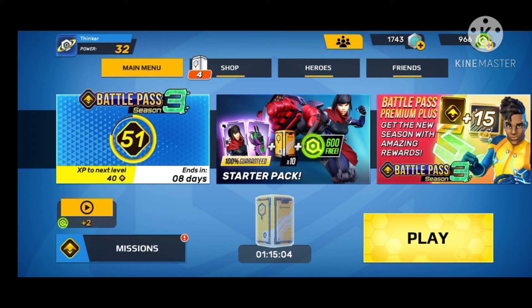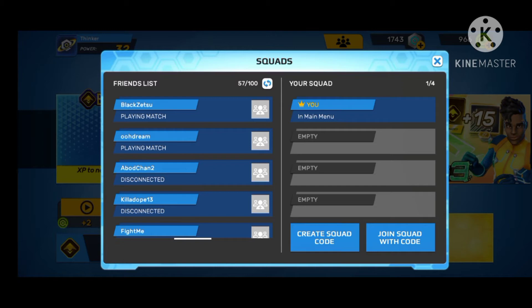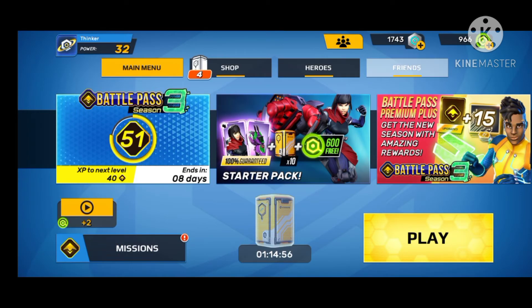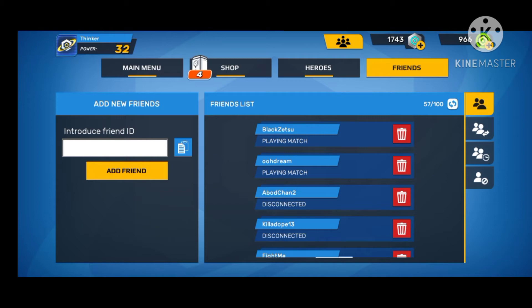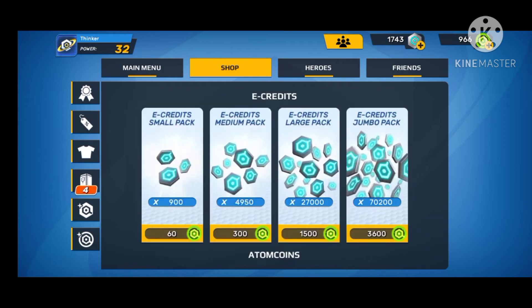The best way to win matches is to use the score feature to find other players in the game. When you win a match, you will be able to get coins and rewards for every match you win or lose.